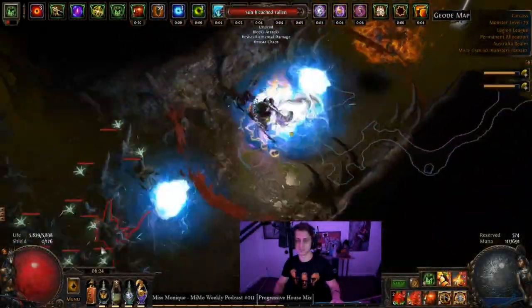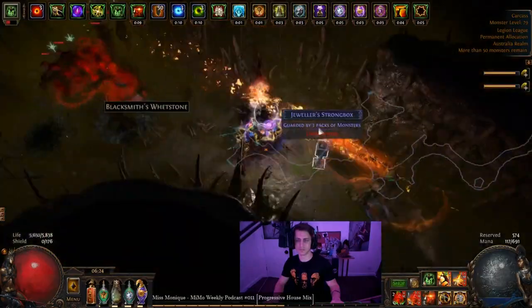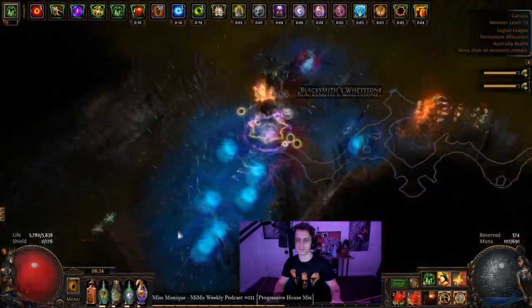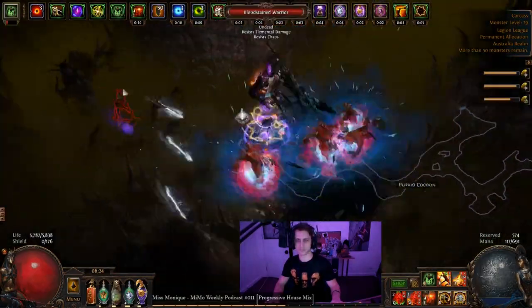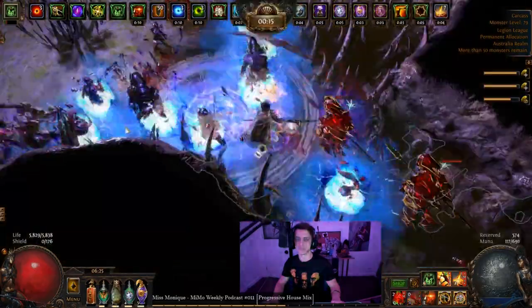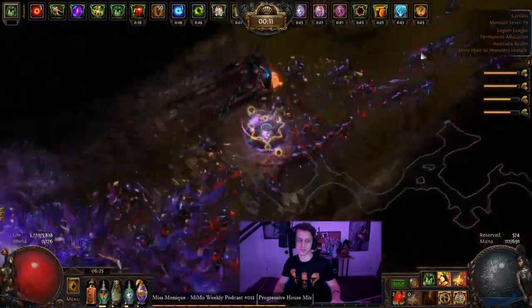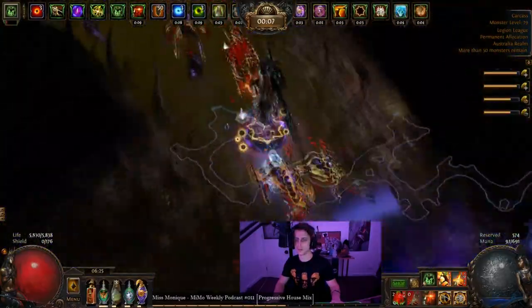Hey guys, it's Mathiel here once again giving you the end game update for the Leap Quake build. This largely revolves around Leap Slamming for map clear and general trash clear, and then Earthquaking for the bigger, heavier hits — and especially Vile Earthquake for legions and the really big bosses. So for pure end game and actual single target...